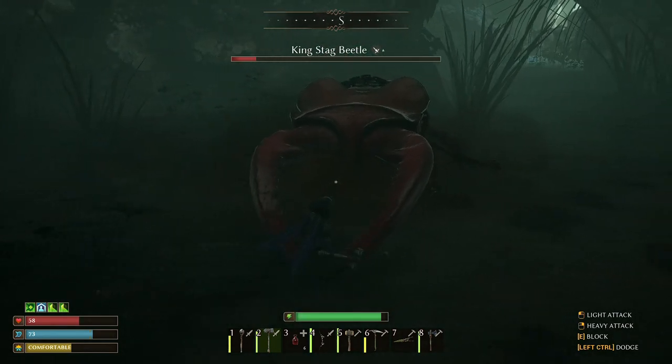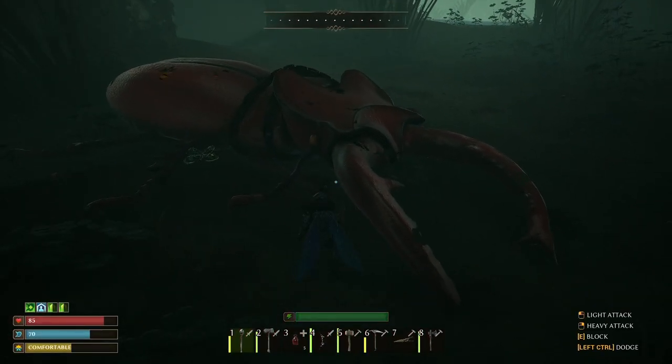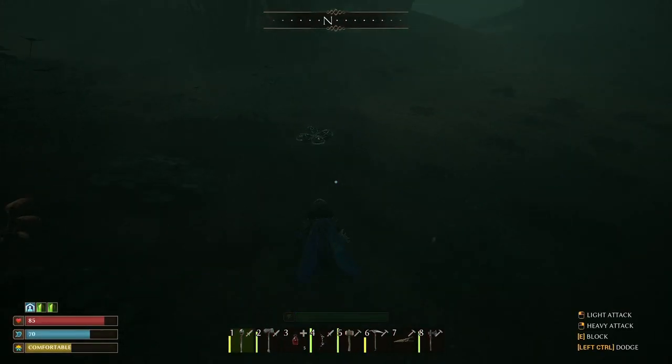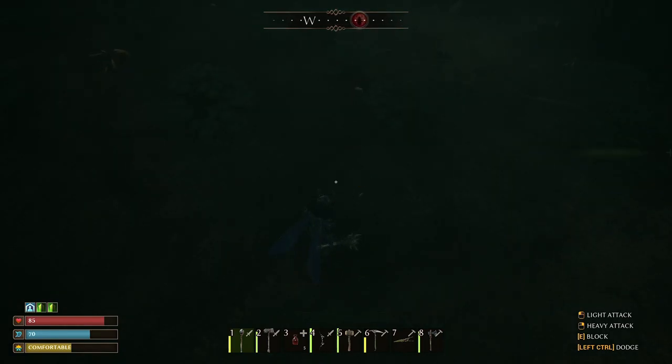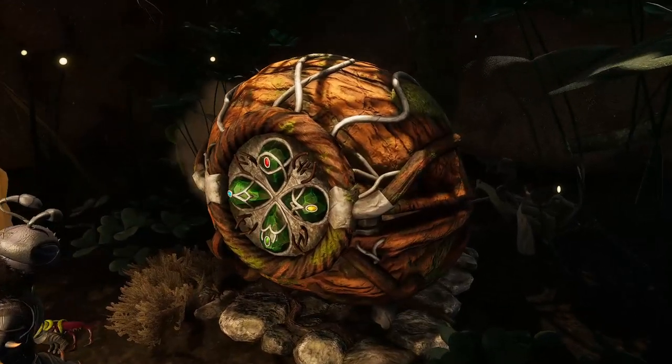When the health drops below 60%, use a health elixir. After defeating the boss, don't forget to take the ancient clover seal and deliver it to the elder. The elder will ask you to open the chest mentioned at the beginning of the game, and you will find out what's inside.